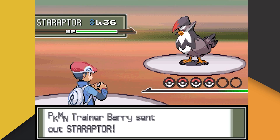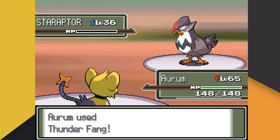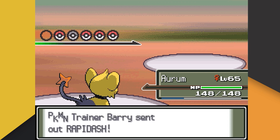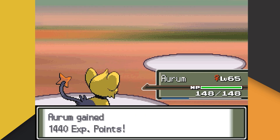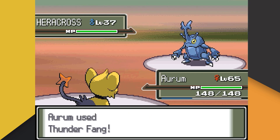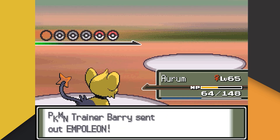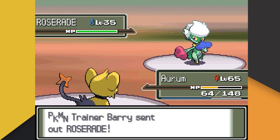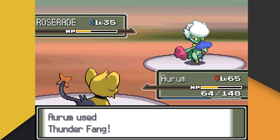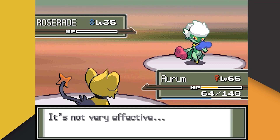Barry leads with his Staraptor, who lowers our attack with Intimidate. All of these Intimidate Pokemon tend to just stop existing when they're up against someone that has Thunder Fang — funny how that works. Up next is Rapidash, who we chomp with Thunder Fang but don't one-shot, and Rapidash uses Tail Whip. On the next turn we simply Thunder Fang again and take down the Rapidash. Following Rapidash is Heracross — again we use Thunder Fang, failing to one-shot, and being hit with Brick Break. Another Thunder Fang takes down Heracross. Barry's next Pokemon is his Empoleon, which we annihilate. Barry's last Pokemon is Roserade, who we fail to one-shot, but then Roserade used Toxic Spikes of all things — one last Thunder Fang brings us the win.